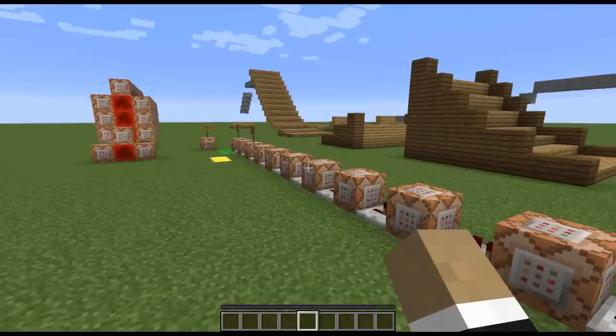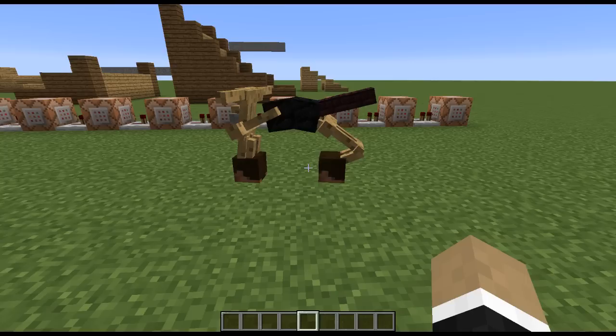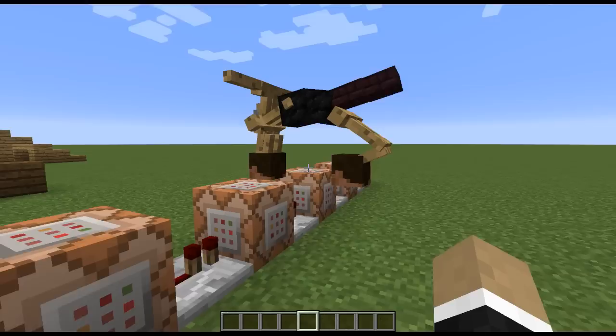The way it works is it basically summons a horse and then it sort of parents all these different things to it via armor stand. So if I get off here, you'll actually notice it kind of walks around every so often - it'll maneuver about, which I assume is the horse actually wandering and doing its thing.